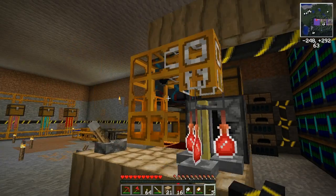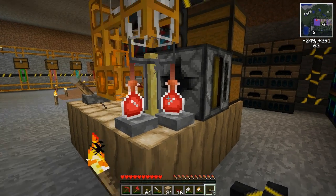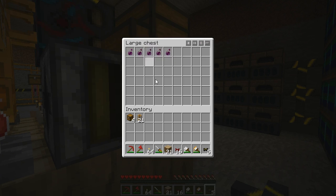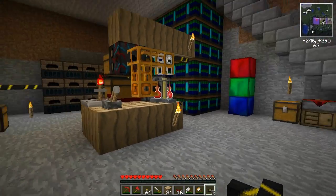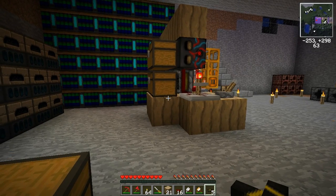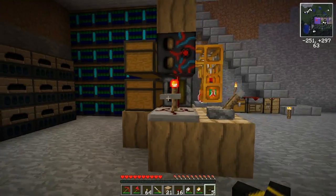There we go — the first ingredient will be coming on the next tick. As you can see, the finished potions are already in this chest over here. And this thing will cook up your potions as if it was meant to do so. I hope you liked that, and thanks for watching!